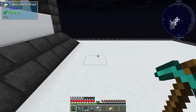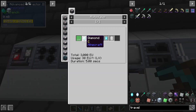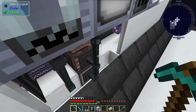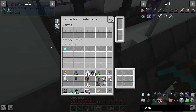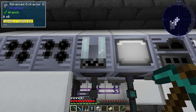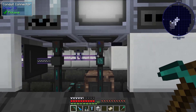The pulsating crystals we are using for the travel anchors I've automated here — it's just an extractor and an autoclave. You use the autoclave to craft the pulsating crystal with a diamond and some liquid pulsating iron. I filter the ingot to go into the extractor and the diamond to go into the autoclave. The extractor makes it into a liquid and auto-injects it into the autoclave, then we get the crystal extracted back into the system.